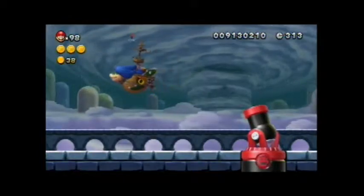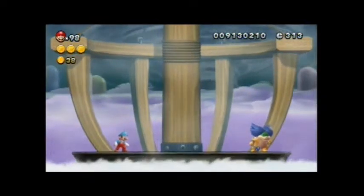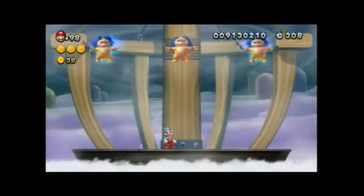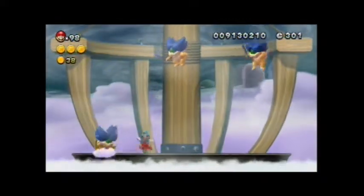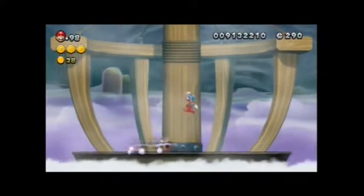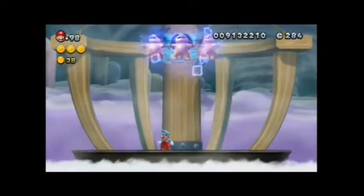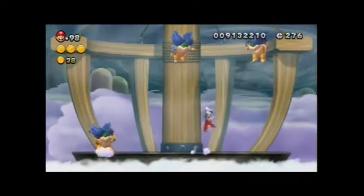We're gonna go on to Ludwig's Airship. I actually think this fight is easier than the one in New Super Mario Bros. Wii, but I don't think it's anywhere near as enjoyable. You'll be able to tell which one is the real Ludwig because he always shoots three fireballs instead of two. So if you keep an eye on how many come out of each Ludwig, you'll be able to pick out which one he is. I lucked out with the RNG here because he just stayed in the middle, so he was pretty easy to pick out.